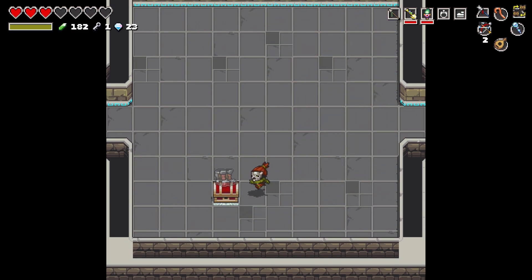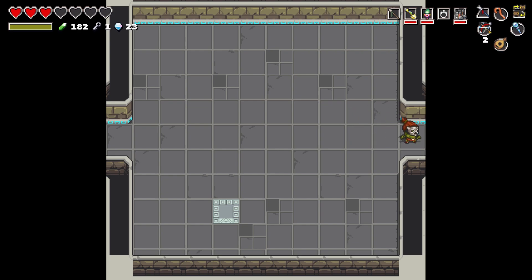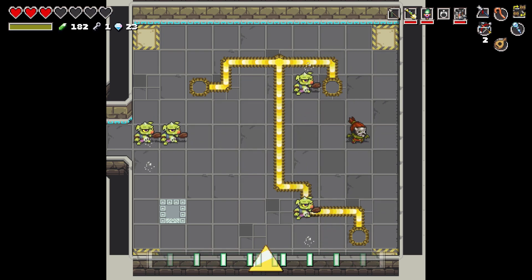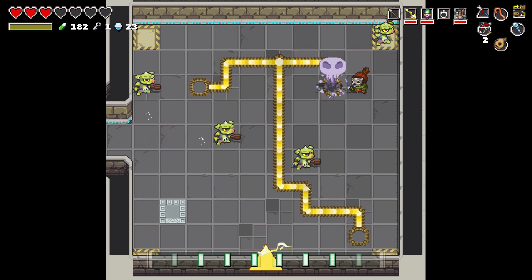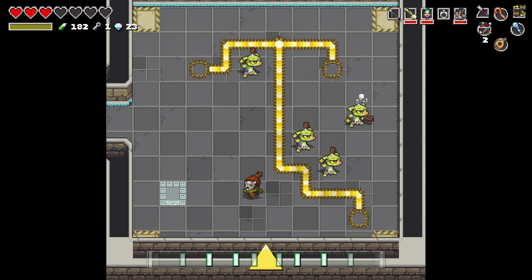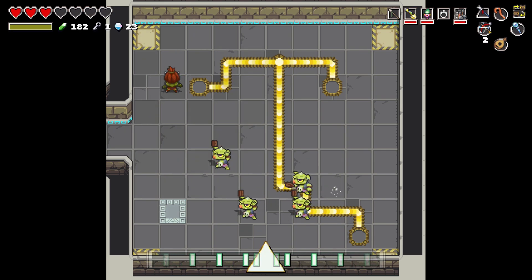Damn, we should've done this one first. Ooh, ignore ice. Iron boots. That was just a normal treasure. So now we only have two... I did want to try one more thing here. That doesn't work — you do have to use the actual element. So I only have two arrows left.